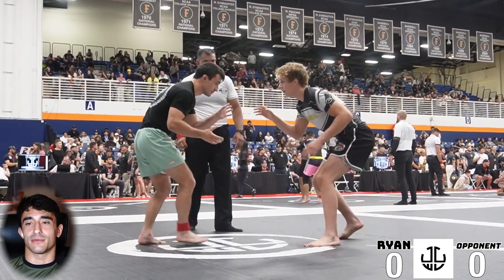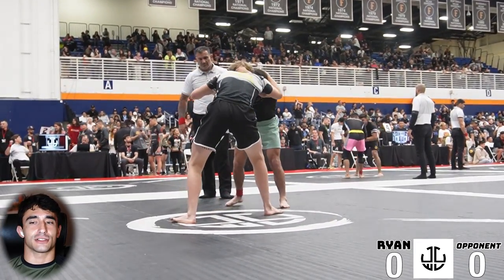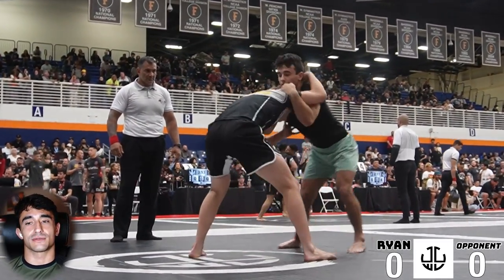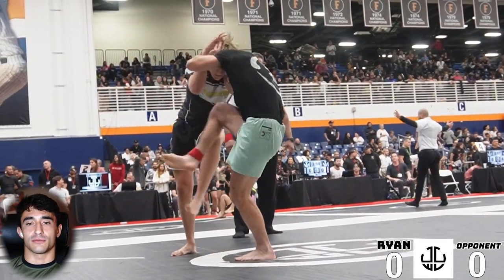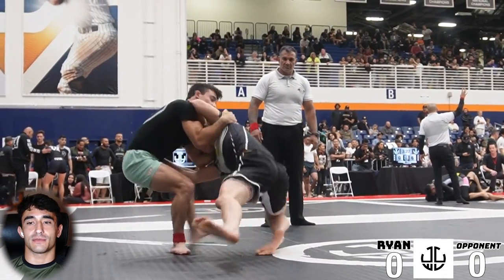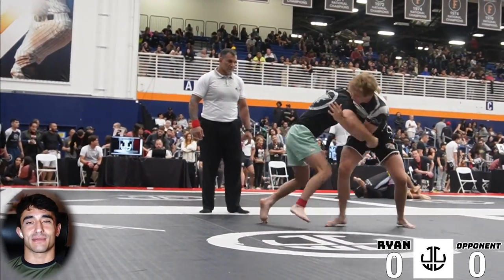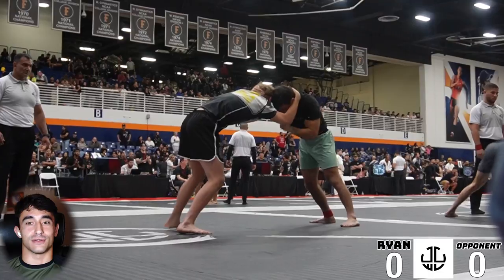Straight into the semifinal match, and I can tell right away that my opponent is also a wrestler. He has a good stance and he's comfortable in this position, and we're just fighting for inside position, doing what we can to prevent the other person from controlling our head. I look for a slide by to outside foot sweep, and it off-balances him but not enough to take him to the mat. Looking back, I really should have doubled down on that underhook and tried to run him over and use that to pass.